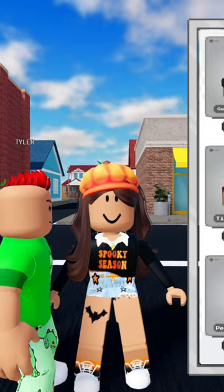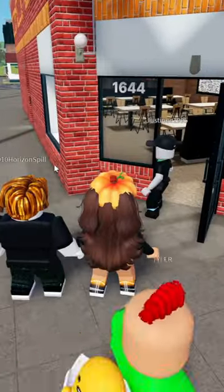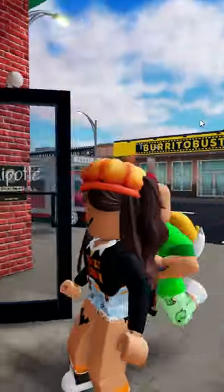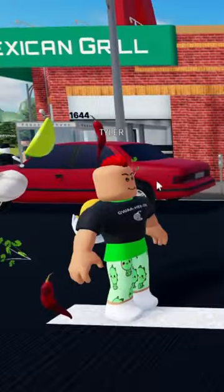The new free aura costs 5,000 burrito bucks. To earn them, find the guy near the entrance and click E on him — he'll bring you to the back to work. If he's not there, go inside to the back and click E on him to start working.